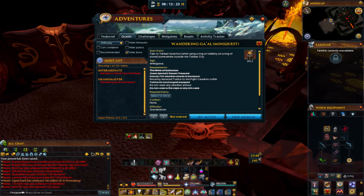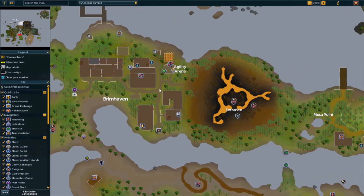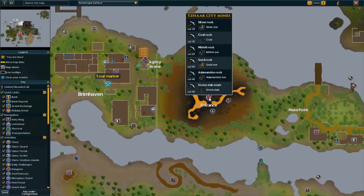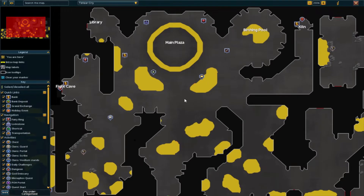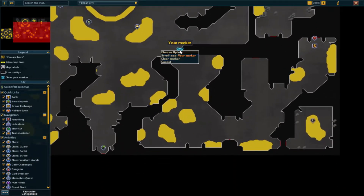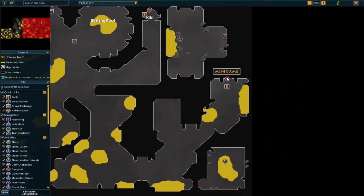So this is how we do it. To get to the Fight Cauldron, you would teleport to Karamja, run all the way through Brimhaven heading all the way to the east, and you would see this volcano which is the Tazar city. You would enter inside, and once inside you would run a little north, east, south, and then east again, all the way over here to the minigame icon — this is going to be the Fight Cauldron, right here.